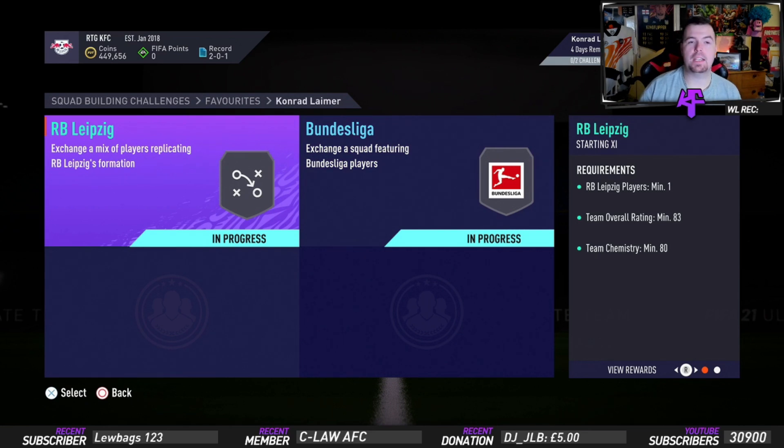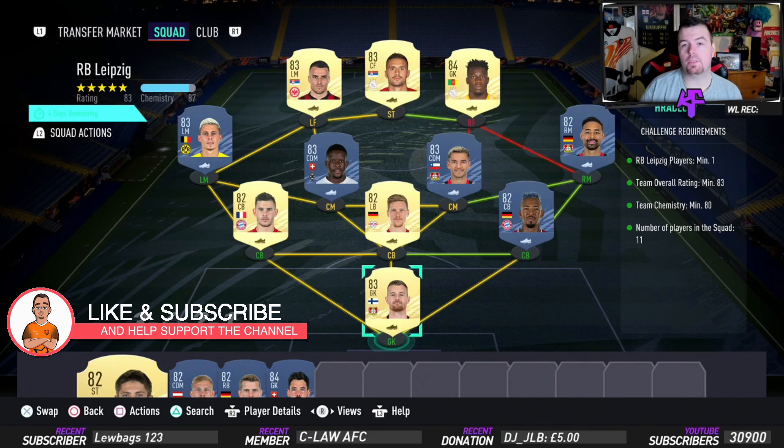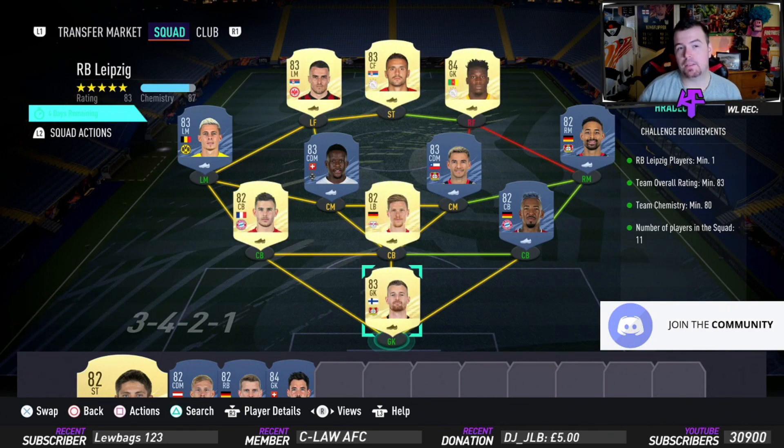We've got two SBCs — Red Bull Leipzig and Bundesliga. Just to let you know, these are Futbin buy-it-now prices at the time of recording. Bids and snipes will of course be cheaper, and don't forget prices do fluctuate. This SBC has been out for about an hour and fifteen minutes.